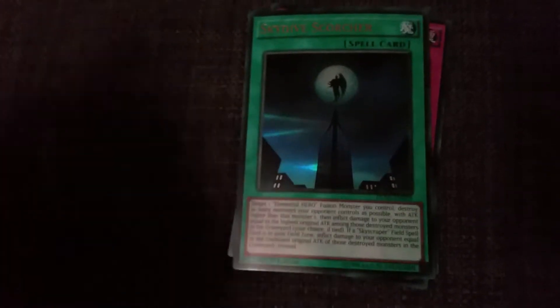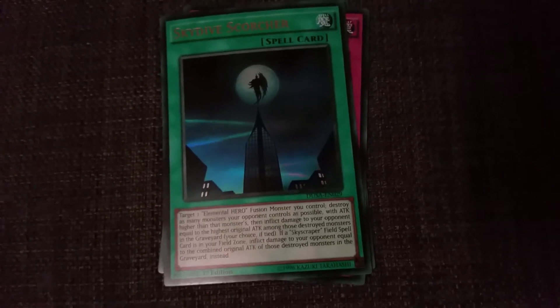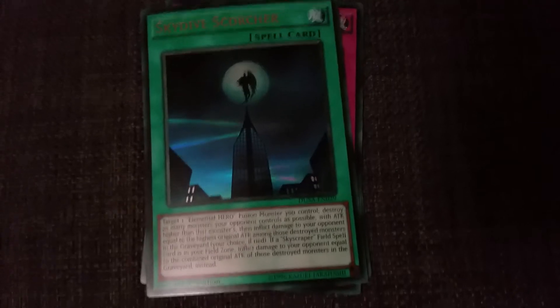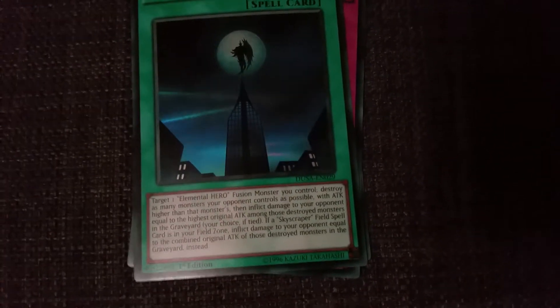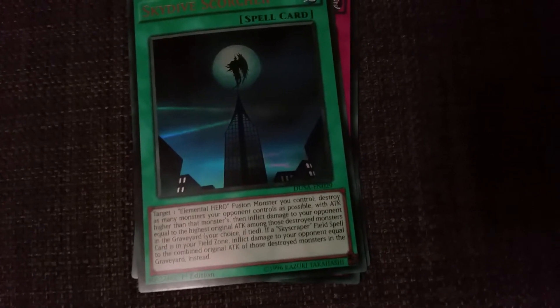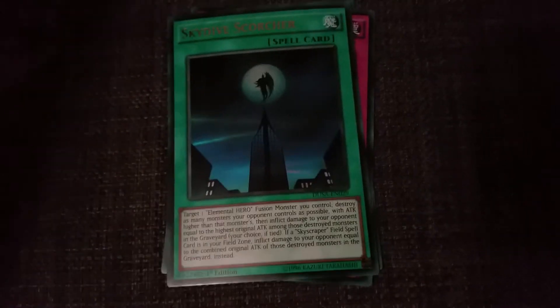Card three in this pack — okay, Skydive Scorcher. Destiny Heroes — this is GX, as far as I remember; Jaden had this in his deck. Target one Elemental Hero fusion monster you control, destroy as many monsters your opponent controls as possible with attack higher than that monster, then inflict damage to your opponent equal to the highest original attack among those destroyed monsters in the graveyard — your choice if tied. If a Skyscraper field spell card is in your field zone, inflict damage to your opponent equal to the combined attack of those destroyed monsters in the graveyard instead. That's a really nice one to have in any Elemental Hero deck.